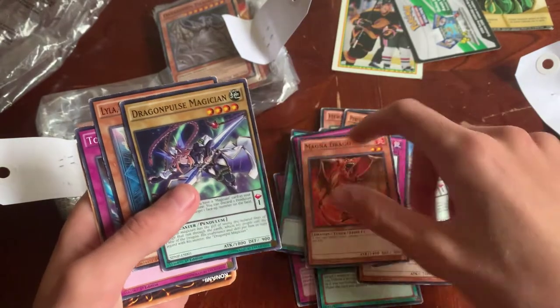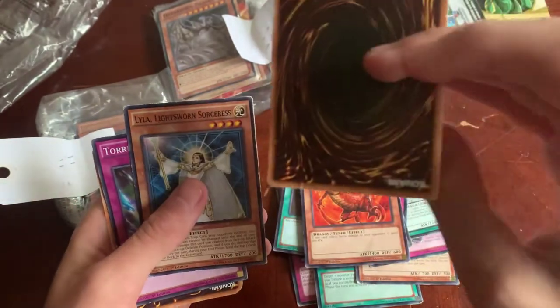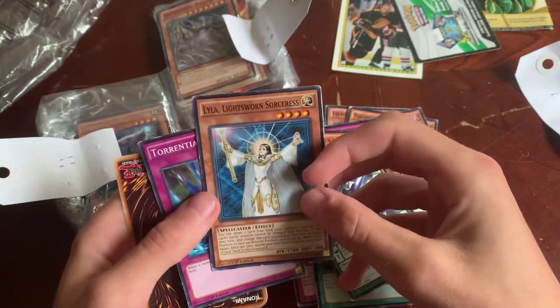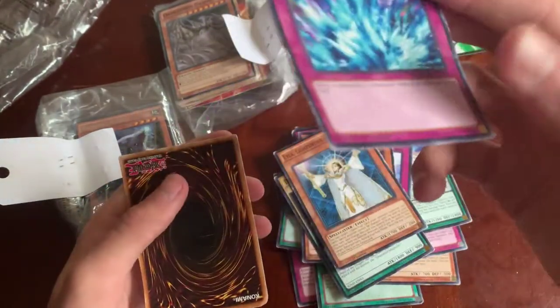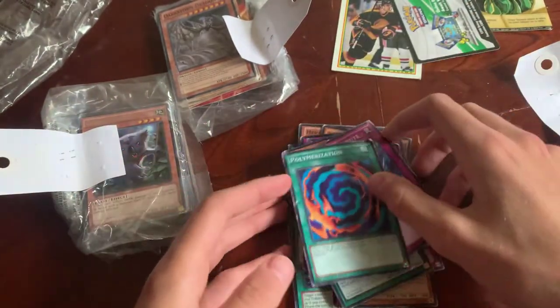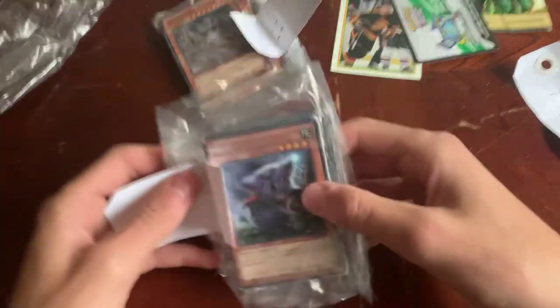Dragon. Dragon. Pulse Magician. These cards are a little warped, a little beat up. That's one of the Sorcerers. Conventional Tribute — warped, but not a bad card. And there's the Polymerization we had. On to the next one.